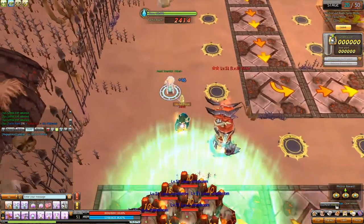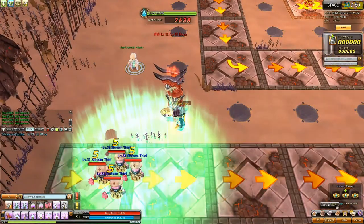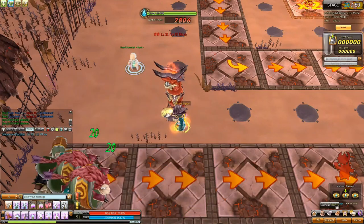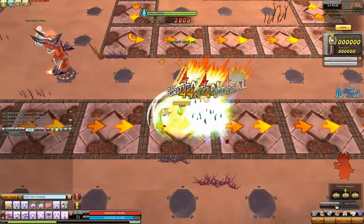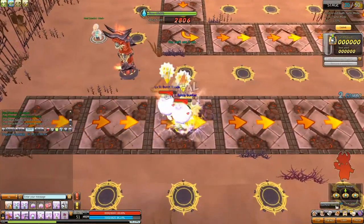So how this works is that you get to at least stage 48 in F7 — the higher the better. You might want to go alone to prevent anyone from messing up your plan, or you can go with a group of friends. This works in any F7 with just one lane, meaning that the monsters follow just one path.